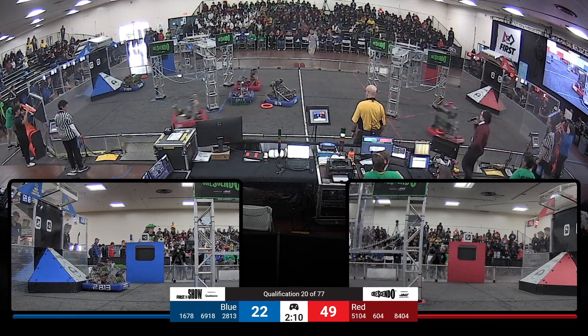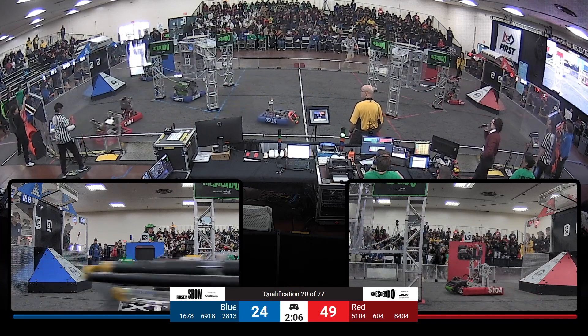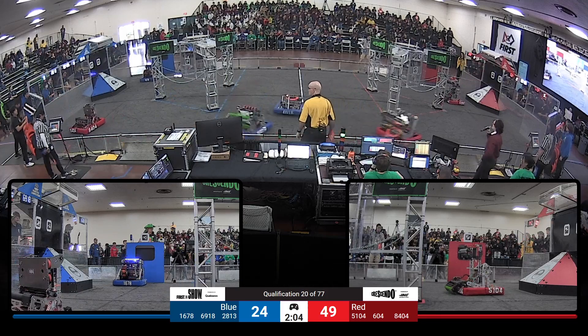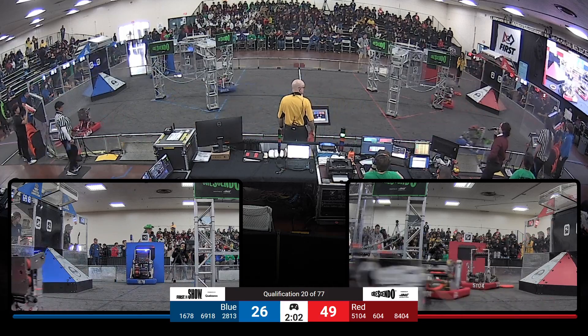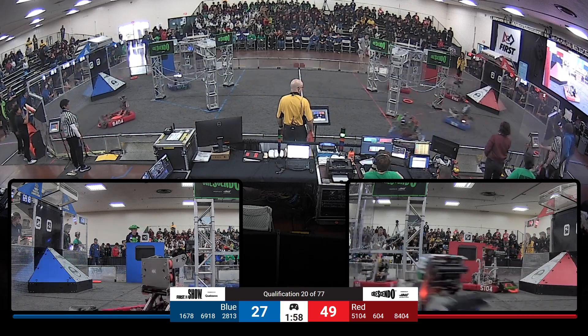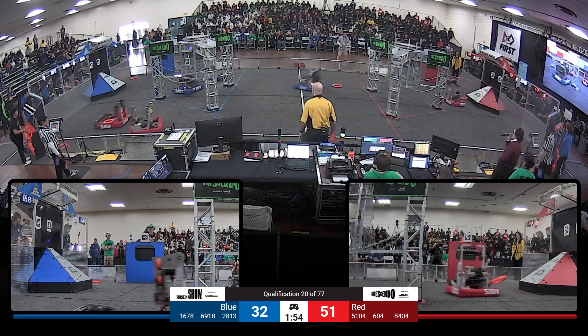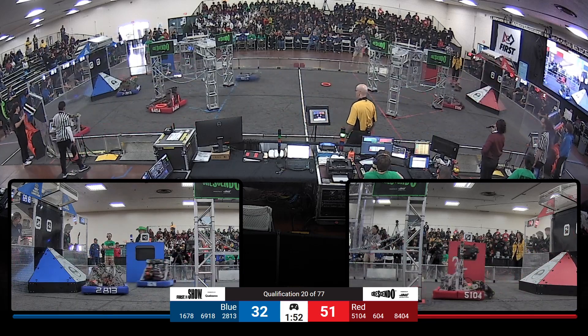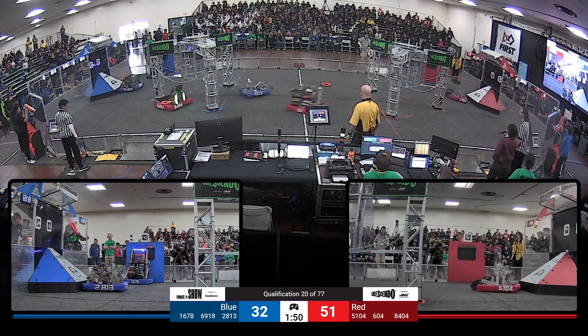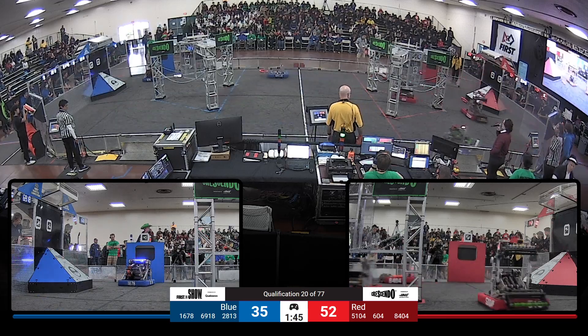However, we see Blue quickly battling to make that up. In fact, many robots are fighting for those notes that are free at the center of the field. It's like 1678 — they are first dropping one off at the amp and racing across the field on the hunt for more notes, underneath the Red stage and to their human player. Red Alliance however has been doing some scoring of their own — 5104 there lining up in front of the Red speaker, and 604 joining them scoring one at the amp.